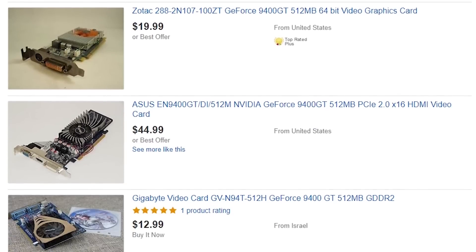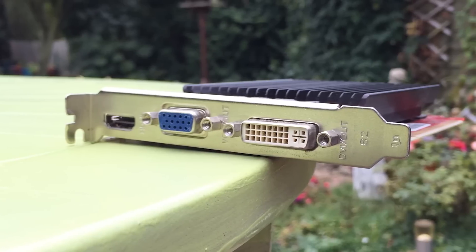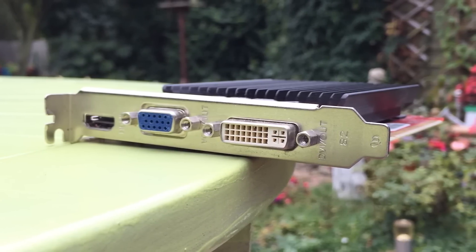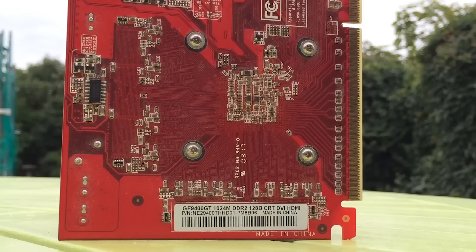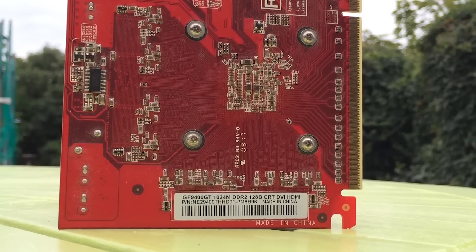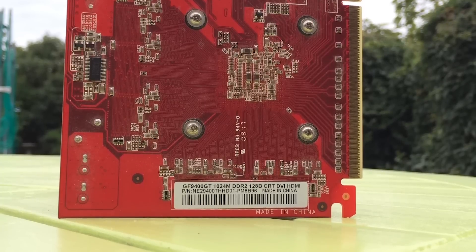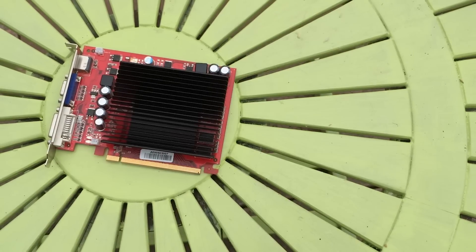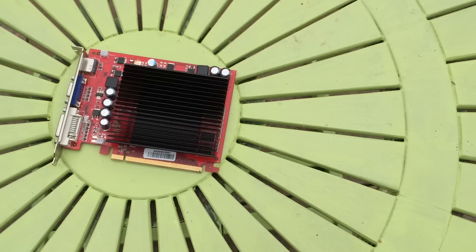I don't know why, but what I do know is that I've been excited to test one out for a while. Launched in 2008 for as little as $59, this was an entry level solution that came in a few memory variants including 256MB, 512MB, and 1GB. With this one sporting 1GB of DDR2, although there is a 256MB GDDR3 version that would have been a little faster. The 1GB option was unnecessary for a budget card of the time and was likely a marketing gimmick, similar to how some low end cards today have totally unneeded amounts of VRAM.